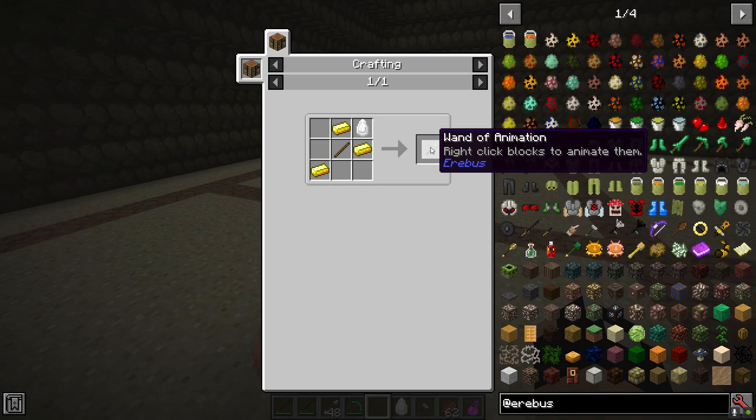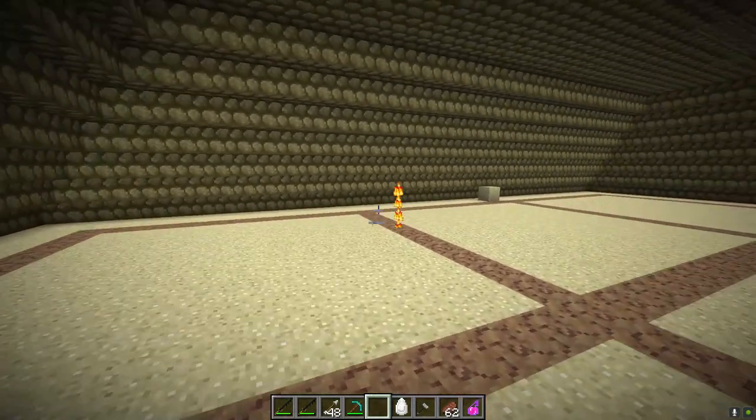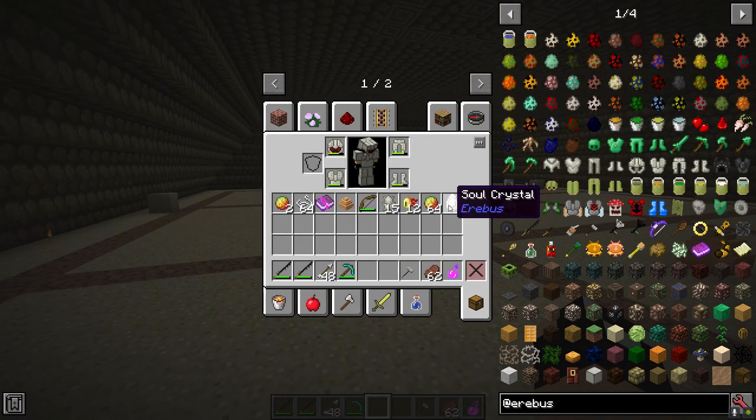Soul Crystals are used to make the Wand of Animation, which we'll talk about later. It's a unique item — kind of useful but nothing to write home about. Personally I prefer the Amber Wand more. The Wand of Animation is broken-good if you have certain mods available, which we'll discuss later.